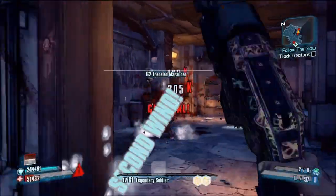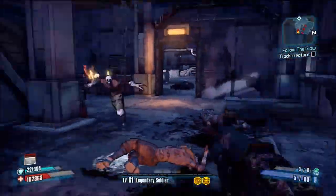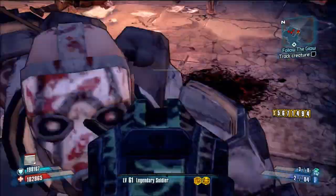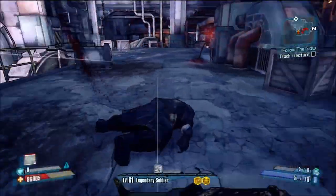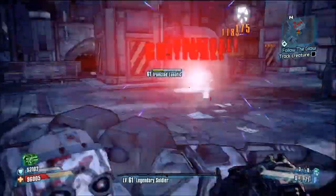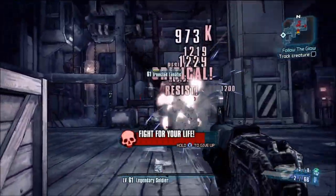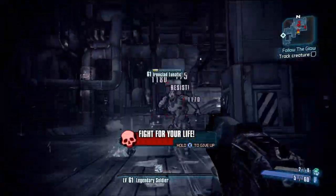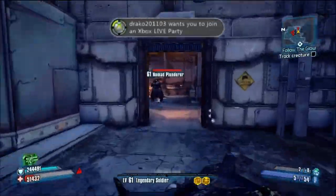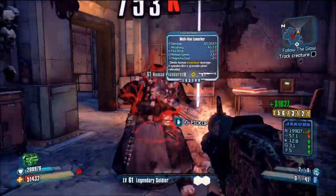This gun in Ultimate Vault Hunter mode — you're not going to see me doing the greatest with it. I'm playing my commando and I'm definitely not specced out for close-range combat. The thing about this gun is, because of the weird pattern, you have to be really, really close to get that maximum damage output. A lot of characters are not specced to go close in Ultimate Vault Hunter mode, considering everything one-shots you. But there are certain characters who can get away with it.